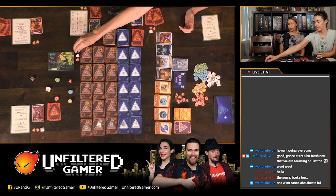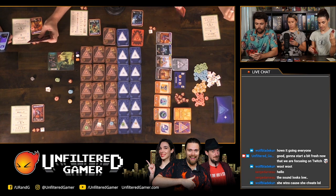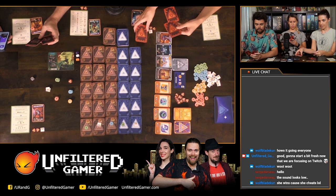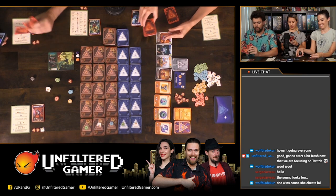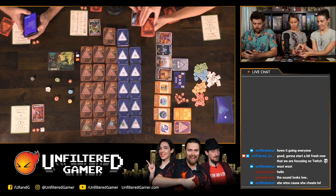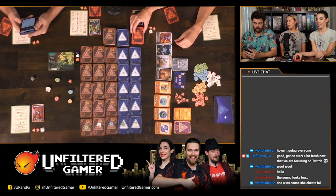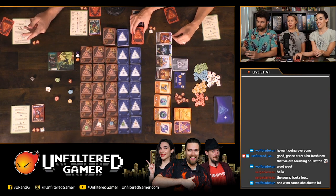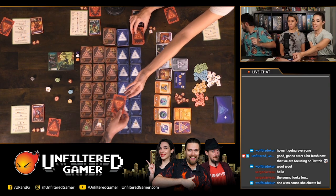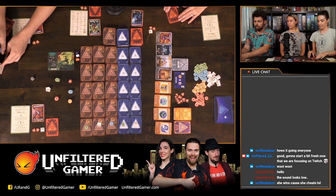We have our meeples to track progress across the expedition. These are our secret ambition objectives — players choose one. It looks like Alicia is going first, based on who is closest to space, which means the tallest player goes first.